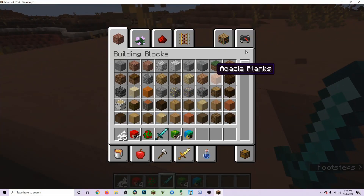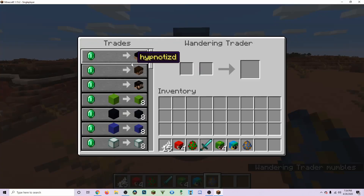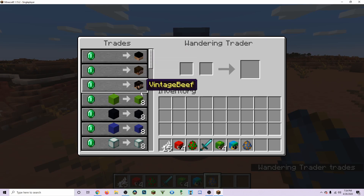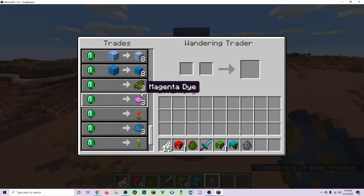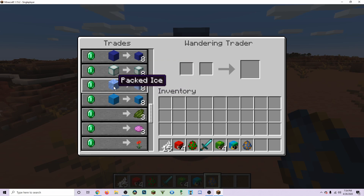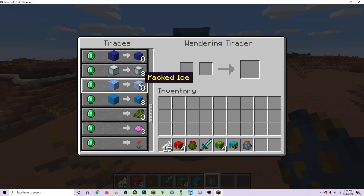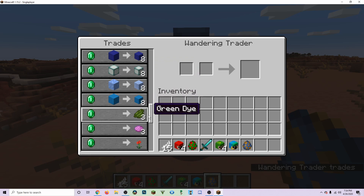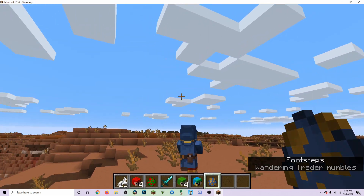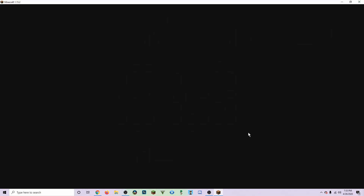The wandering trader one works too — if you get a wandering trader, they have different trades now which are a lot better. Now on to how to do it on multiplayer, which is much harder and took me forever to figure out.